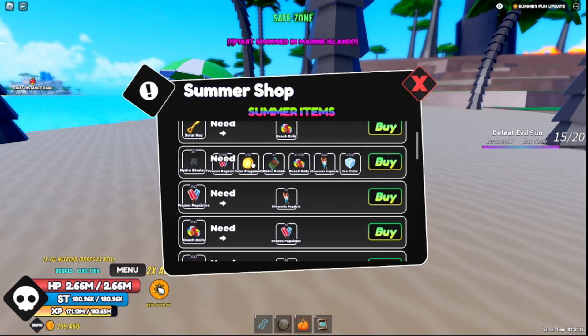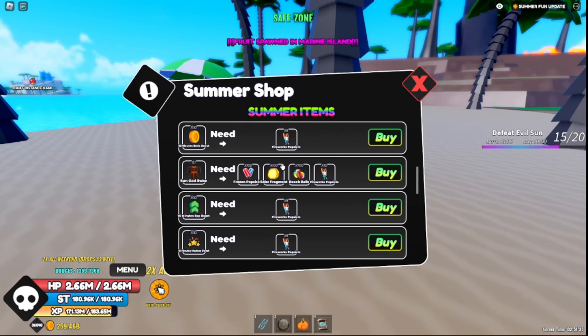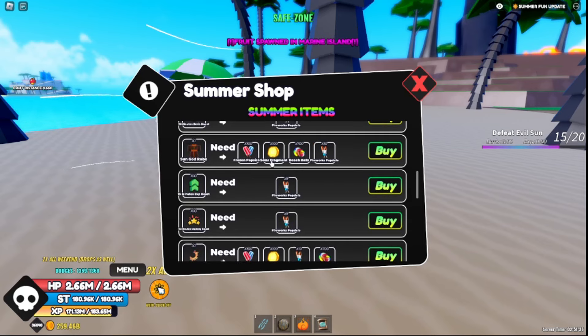Once you complete the raid, you'll have a chance to get solar fragments. The sword of Solitus will cost all this, and then the hydro blasters — which is the new weapon — will cost the old water pistols from the old summer event and a bunch of other stuff. The sun god armor will also cost solar fragments.